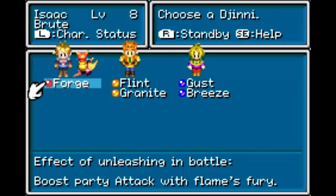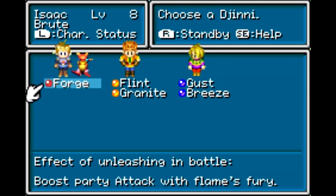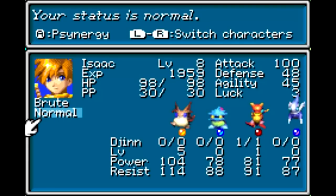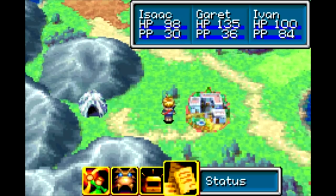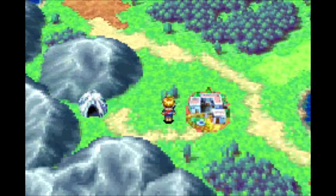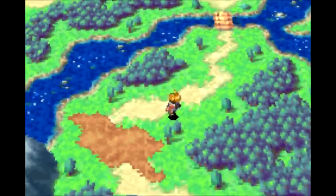Since last time, I made my way back to Bilibin here, and I'm just going to leave my gen like this now, because a lot of enemies in the upcoming dungeons are going to be weak to fire. Now I have the levels to use Blast, so I think that's a little more valuable than being able to exploit the Jupiter elemental weakness that, like, one enemy has. So let's head on over to the Mercury Lighthouse!